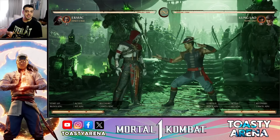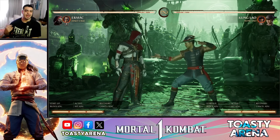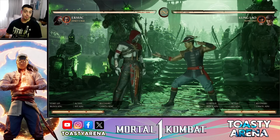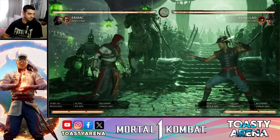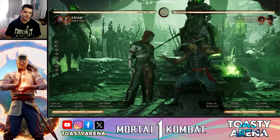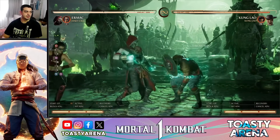Bueno gente, tenemos a Ermac. Por fin tengo tiempo de ponerle las manos encima y probar qué nos trajo este personaje. Vamos a su game plan. Directamente decimos que es un personaje Rushdown — ¿qué quiere decir? Un personaje que va a estar constantemente encima tuyo, buscando presión, con muchas opciones para cancelar movimientos y seguir en presión. A contra, no tiene gran movilidad. Los dash son muy cortos y lentos para la movilidad, pero se puede solucionar con otra cosita que veremos después. Con Ermac van a querer estar siempre todo el día encima del oponente, buscando presión para poder entrar.